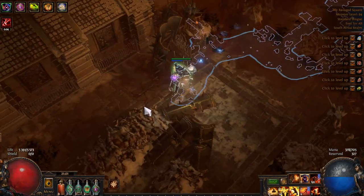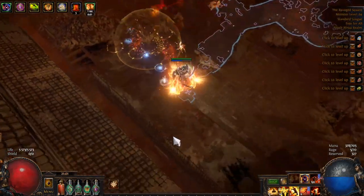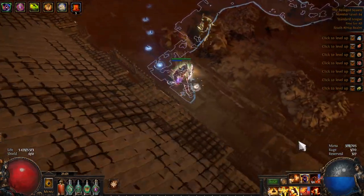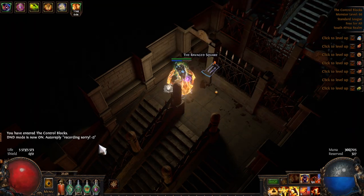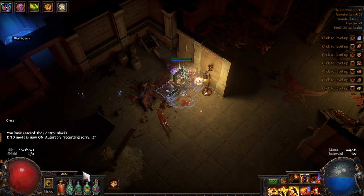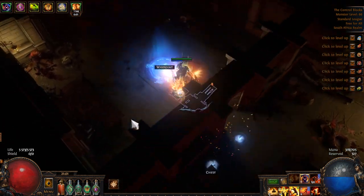This is a set layout, same as in Act 5. To find the Control Blocks, go all the way down this way. Once you find the hard wall — the roof — just keep going down and you will find the entrance to the Control Blocks. Control Blocks is pretty straightforward — you just sort of go straight, and once you find the red fuzzy-looking scary light, go in there and kill the boss. Very straightforward area.